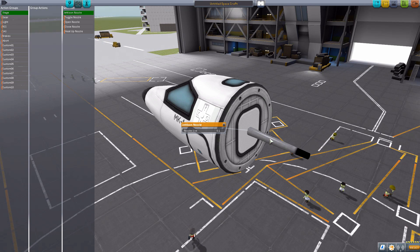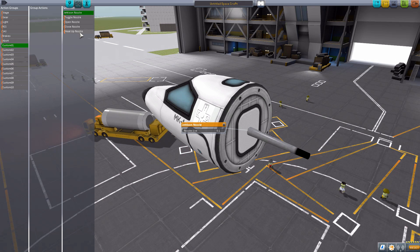You can actually set this thing to action groups — you can toggle the nozzle open or closed individually. The final option is to heat up the nozzle, which is how you actually light the liquid fuel on fire. If you just dump fuel without igniting it, that actually does have in-flight uses — you may want your ship lighter for a hard landing, or dump fuel so you can glide longer. There are legitimate uses for wanting to dump fuel. The lighting-it-on-fire part is purely entertainment.